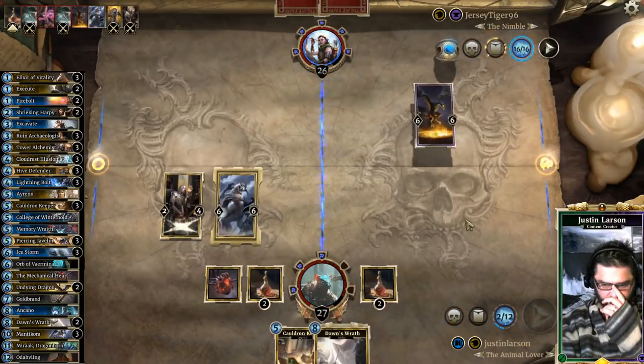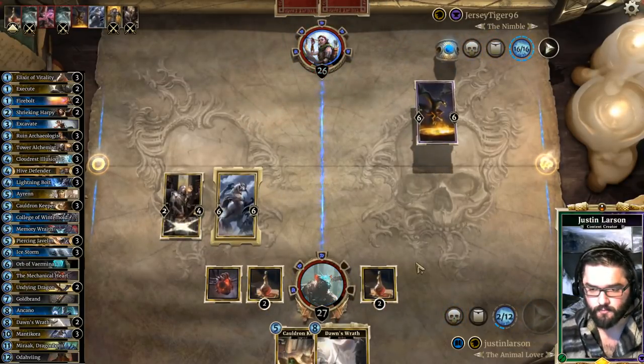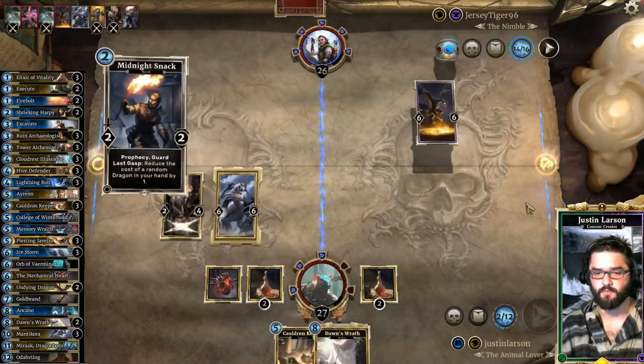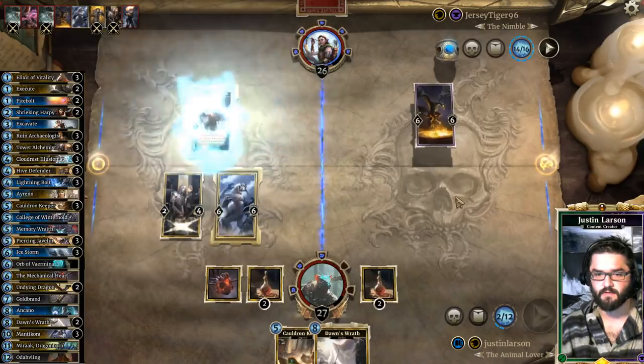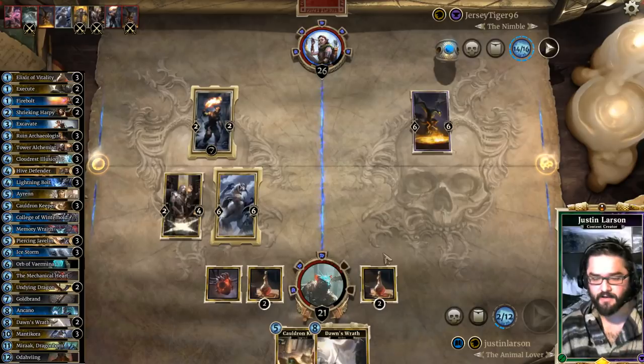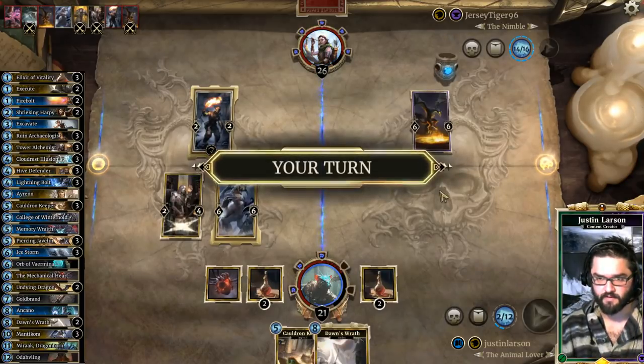We leave him with a 6-6, so our board looks a lot better than his. We need College of Winterhold, Goldbrand — we need him not to have support removal. Midnight Snack — that's fine. He gets a free hit here, that's fine. He does not get another free hit. I don't mind taking another hit at this point.